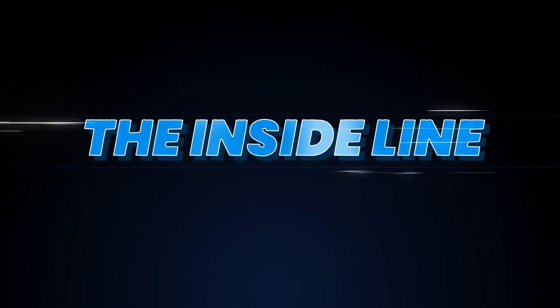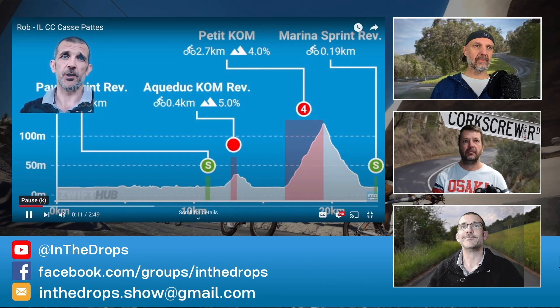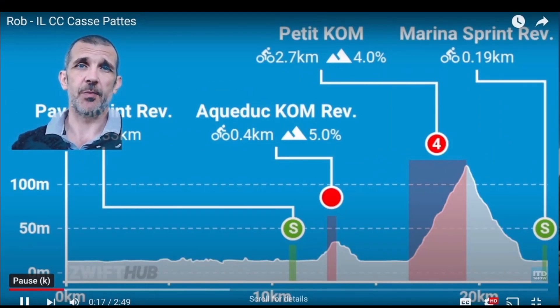The first thing the course has got is 13 kilometers of boring flat nothingness. You will pick up a power-up at the start and another at the Pave Sprint Reverse. The two power-ups are aero and draft track.